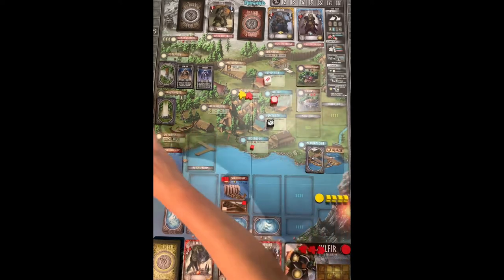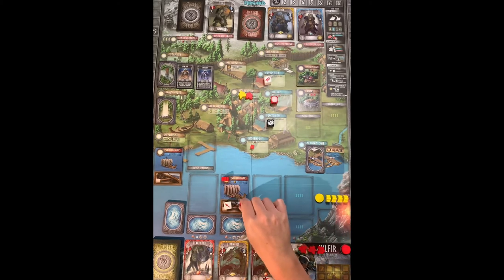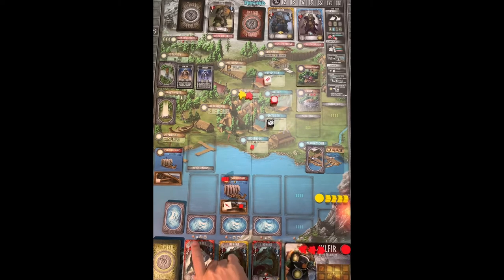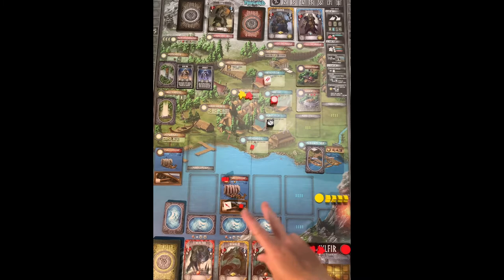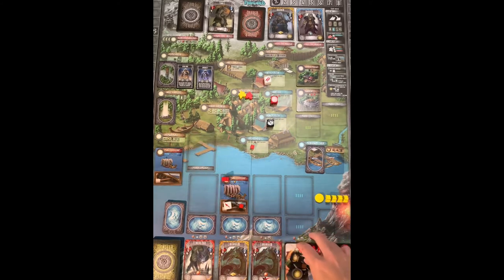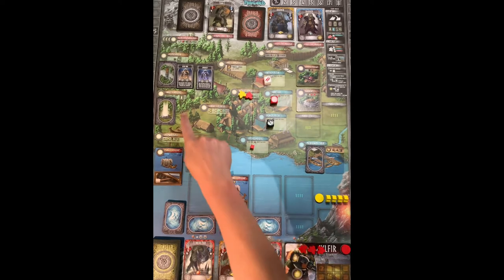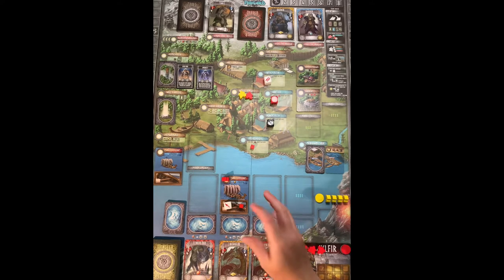Combat always resolves from troll, to draugr, then down to monsters. Journey cards can mess with your food or warriors, so you either want to have peeked at the card beforehand or overpack — send more vikings and food than you think you need. Once you've made the journey, or for troll and draugr you start there automatically, you roll your dice.